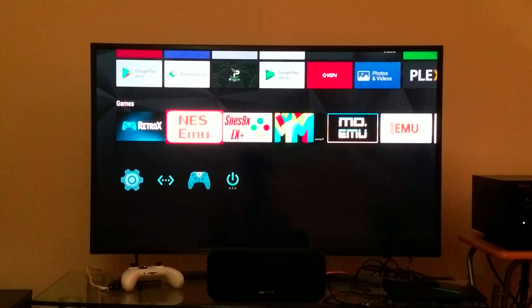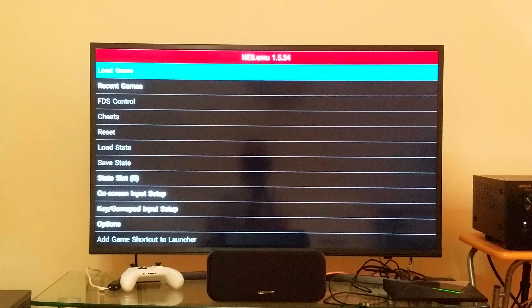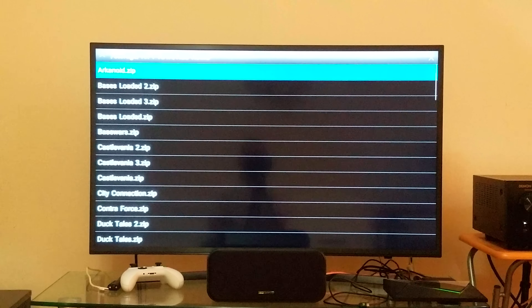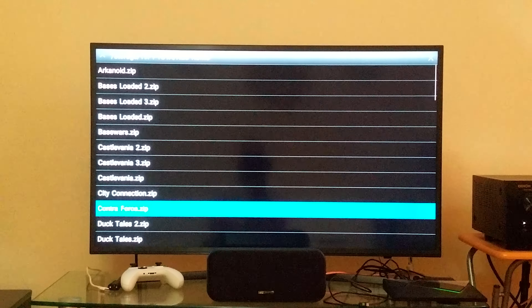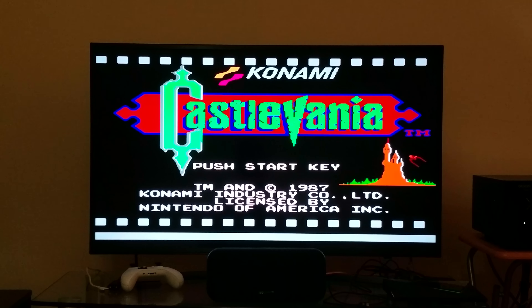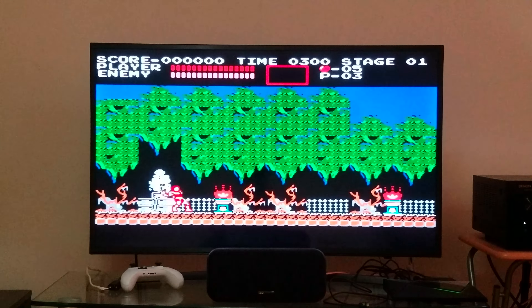I'm going to run the Nintendo emulator on the Nvidia Shield. I've got my ROMs on a USB flash drive. I'm going to pick any random game — let's pick Castlevania — and start the game. Look at the clarity and how well this emulator runs. This is insane, look at that.